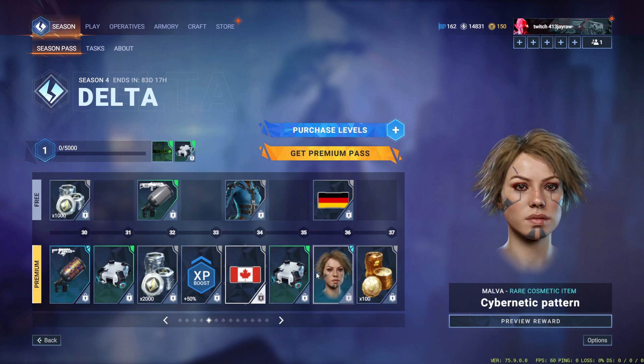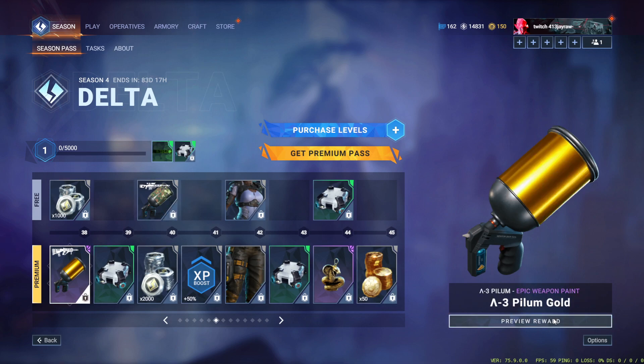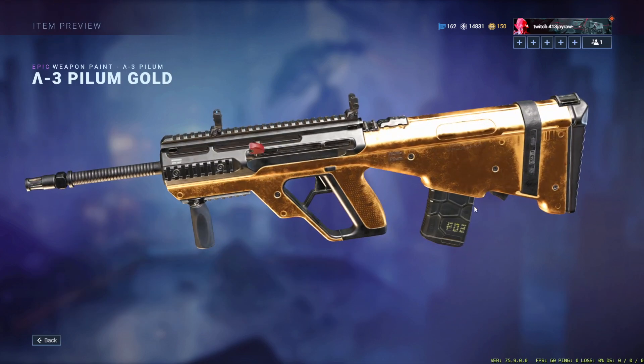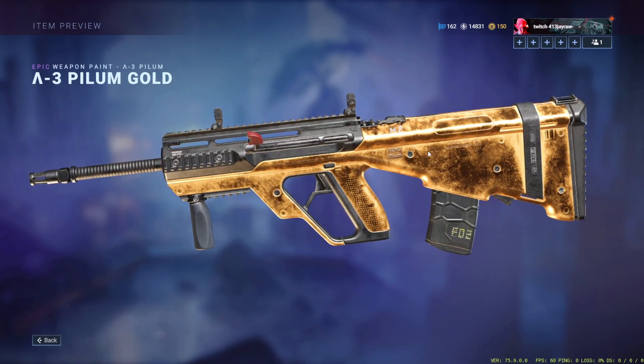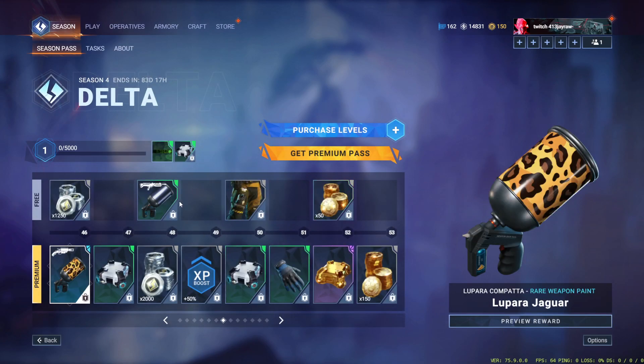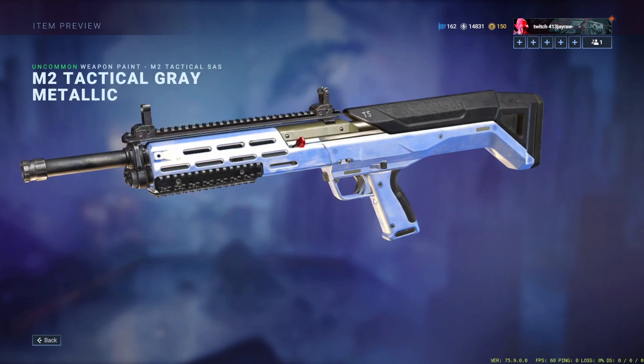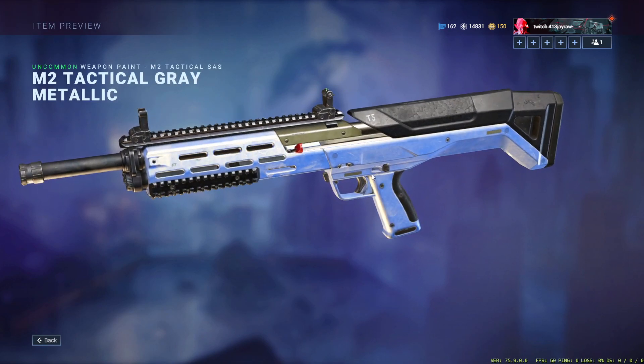We've got a Germany flag and a Canada flag. Then cybernetic pattern for Malva. Lush camo for the TW Extreme and gold for the Pillum — oh my god, the gold is so clean. We also have gray metallic — the coloring on this is actually crazy, what the heck.